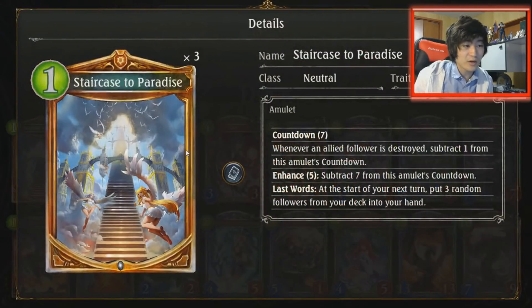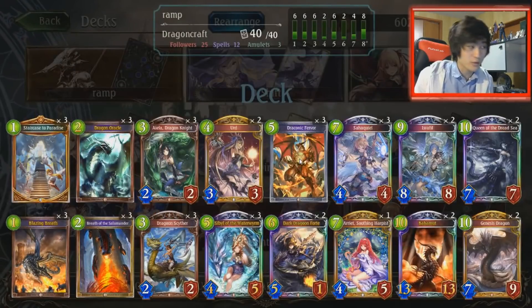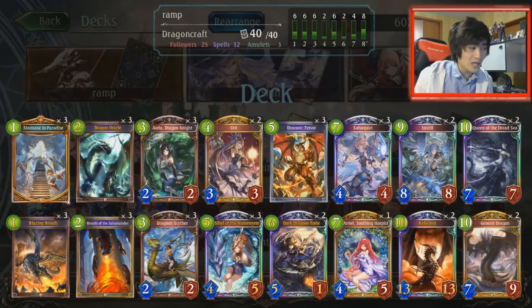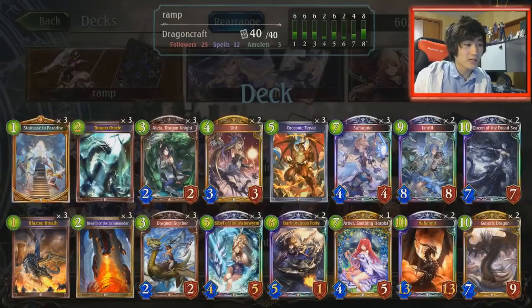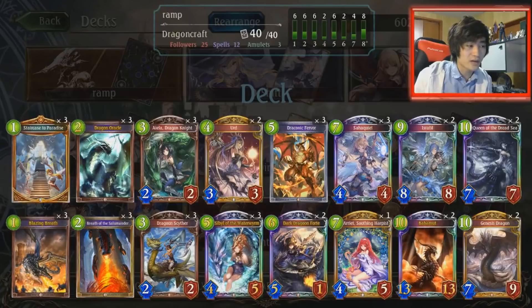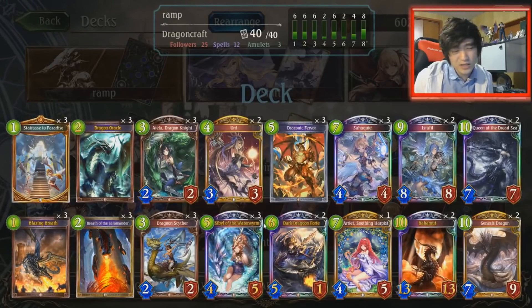I'm running triple Staircase of Paradise. This helps you draw your combo because it makes you only draw followers rather than Fervor, which draws two from your deck. Staircase only draws followers, so you have an increased chance of drawing your combo — I'm running three, but you could probably run two. We're also running the Saha-Quill and Izzerphil combos just to help deal with aggressive decks. Couldn't find room for Lucifer, so you have less heal, but you have Izzerphil's heal four, Fervors, and Sibyls, so that should be enough.